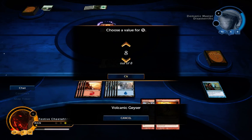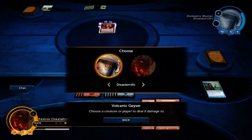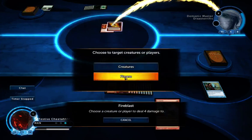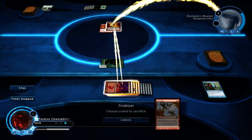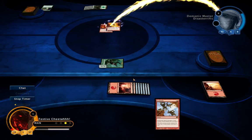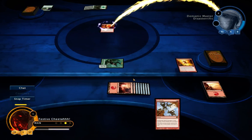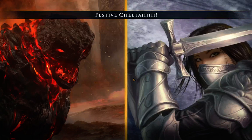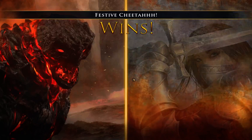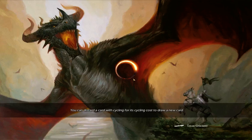So that's three damage through, eight from Volcanic Geyser, and Fire Blast sacrificing two mountains — twelve damage total, and he's only got nine life. That's a pretty close game. I thought I'd made a really bad mistake with that Searing Spear and Char combo on his Timberwatch Elf, but it turned out okay.